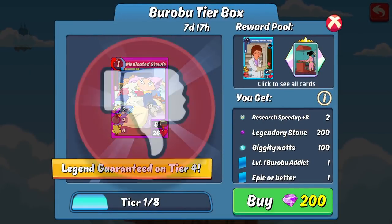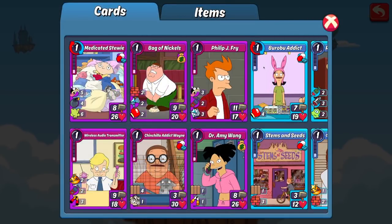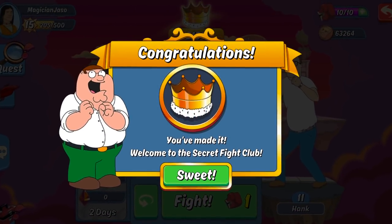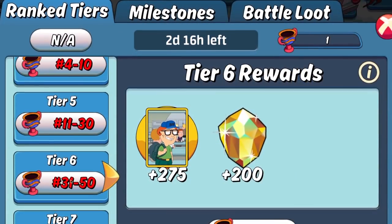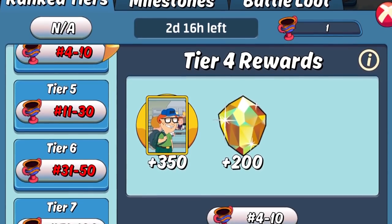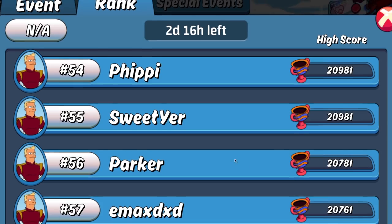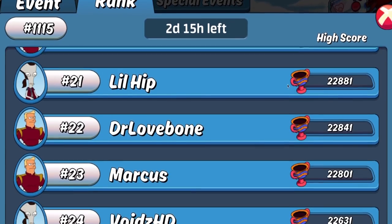That may be a lot of stuff, but personally I'm still not a fan of this type of box. First off, to spend $200 and not get enough super mythic stones to even pull a mythic — talk about obnoxious, Kong. What's more, all of the cards and items in the box are specific to the clash event, an event that is exclusively available only to higher-level players who have made it into Secret Fight Club and Arena.